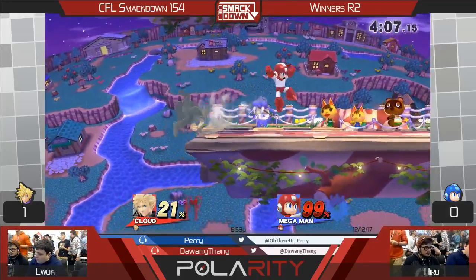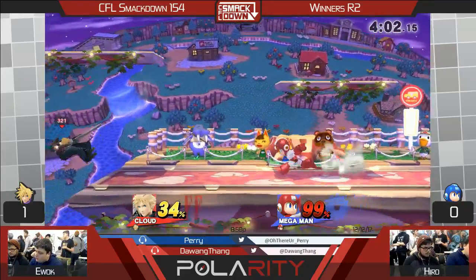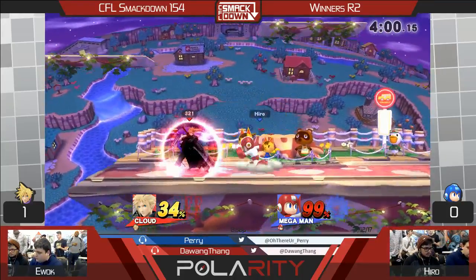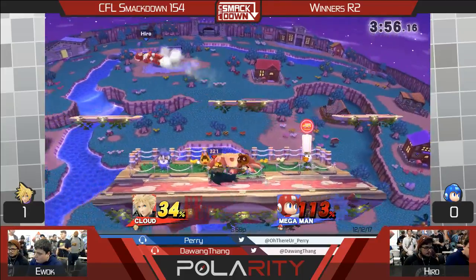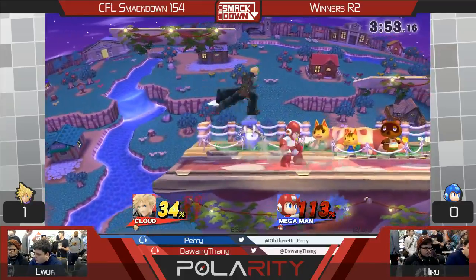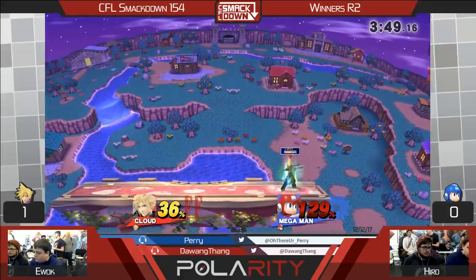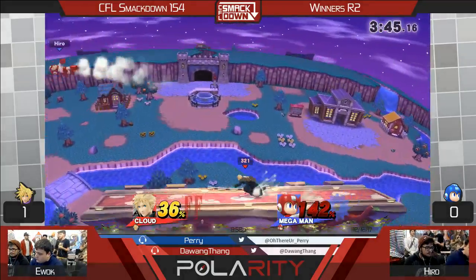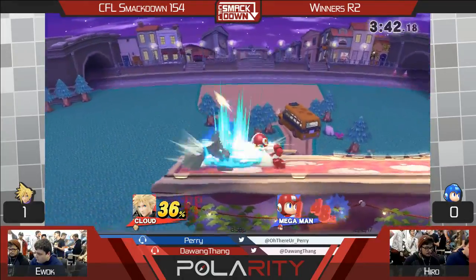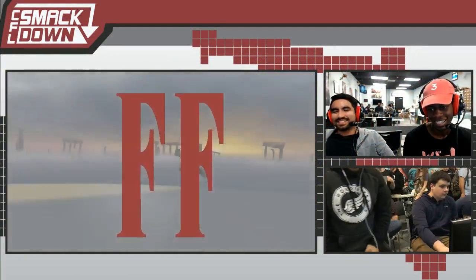Right now he's playing a little bit more confident. His game hasn't been looking the most clean — he looks very hesitant, kind of scared. But he's finding himself right now. It looks like he's slowed down a little bit, thinking about his position more. That's such a good job from Ewok there — Hiro actually not resetting his pressure, not trying to jump out of that situation. Another back air — he's got to be careful with this. That was a good job. I do not like going for that turnaround situation again.